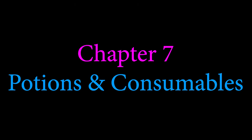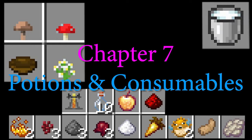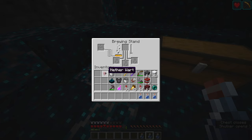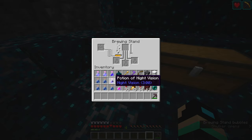For brewing and consumables, you'll need a brewing stand, 10 bottles, a god apple, 1 redstone dust, a brown mushroom, a red mushroom, a bowl, an azure bluet, 2 blaze powder, 3 nether warts, 3 gunpowder, 1 fermented spider eye, 1 sugar, 1 golden carrot, 2 pufferfish, 1 rabbit's foot, and 1 phantom membrane. Place the brewing stand, fill all 10 bottles with water, take 9 of the water bottles and brew them with nether wart. Power the brewing stand with blaze powder first. Once you have 9 awkward potions, put 2 back into the brewing stand and brew them with sugar. Repeat the same procedure with the golden carrot and the phantom membrane.